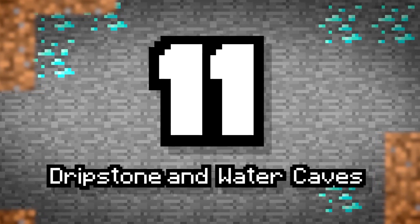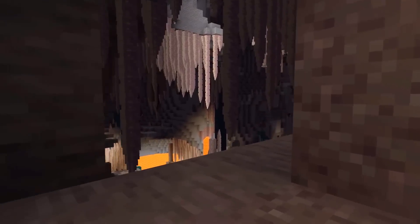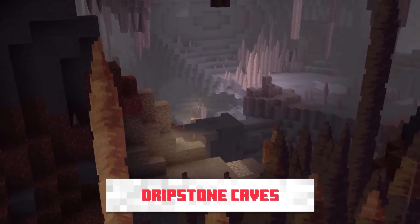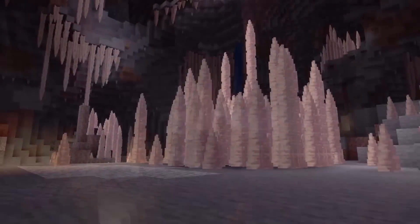Number 12: Dripstone Caves and Water Caves. Our new final cave biomes. The Dripstone Caves feature many new hanging formations, while the Water Caves show us some widening tunnels and bog caverns with large underground lakes and pillars.